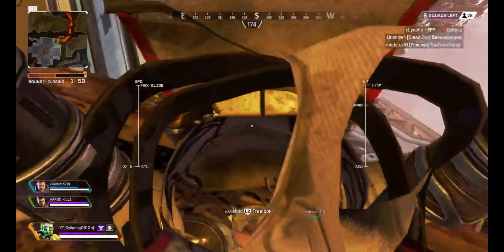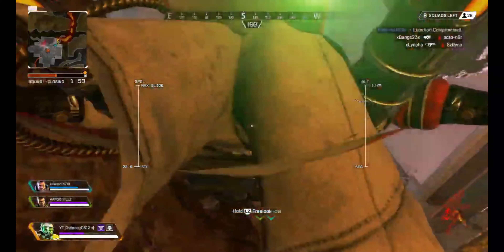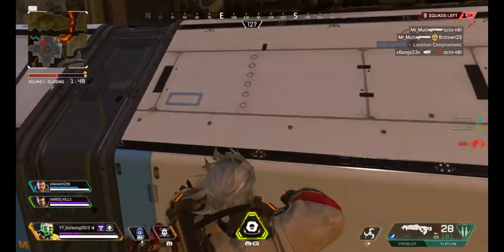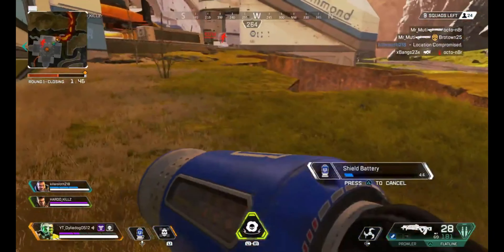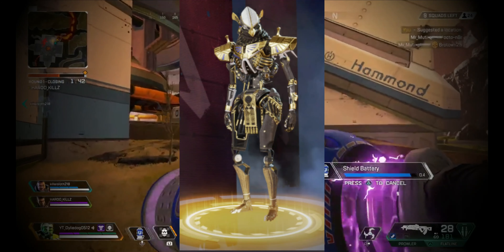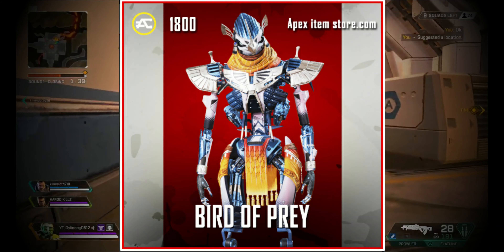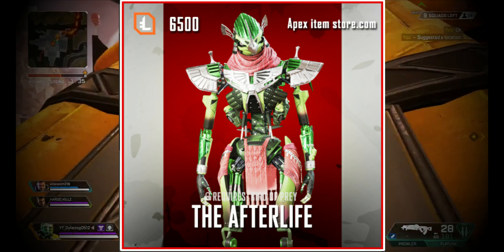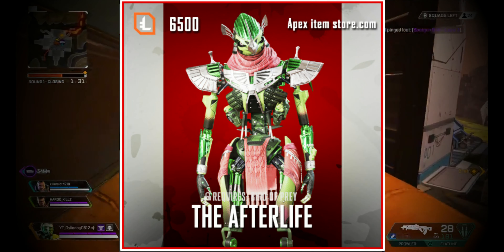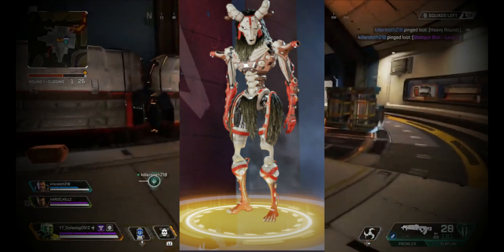Because Loba only has 4 skins at this stage, I really don't know which is the rarest for her. The next legend we'll be taking a look at is Revenant. Revenant doesn't have many skins either — he's received 1 event skin and 1 exclusive recolor in the past few months. The worst Revenant skin in my opinion is Shadow on the Sun, followed by Birds of Prey. Next we have the Afterlife, which requires Birds of Prey, then the False Idol.